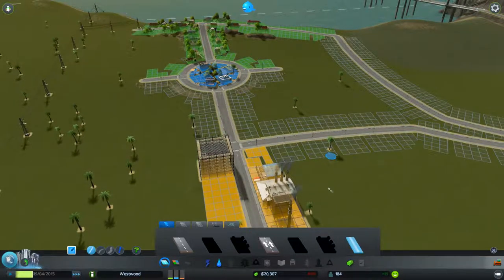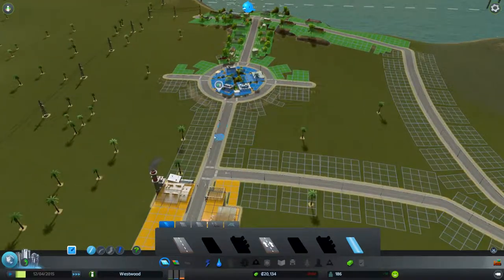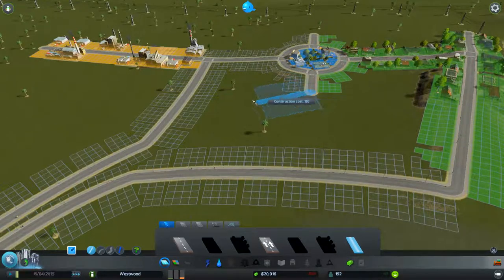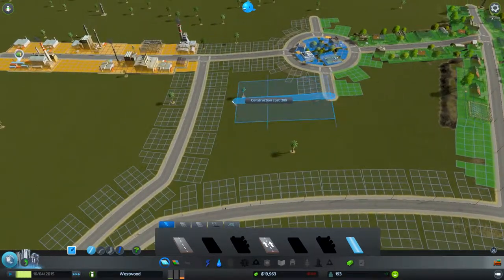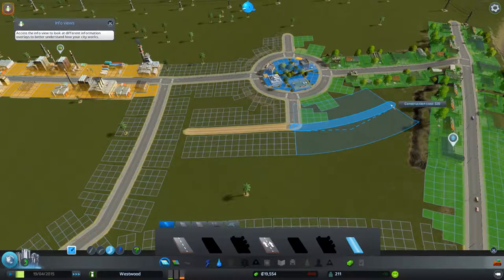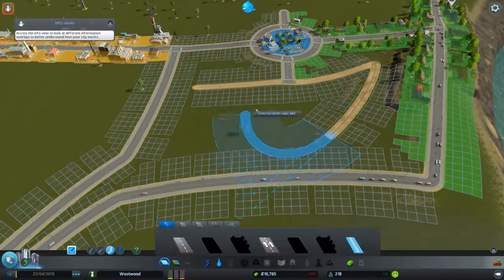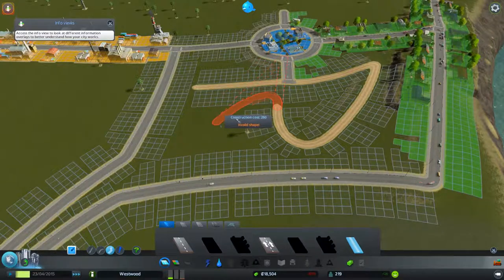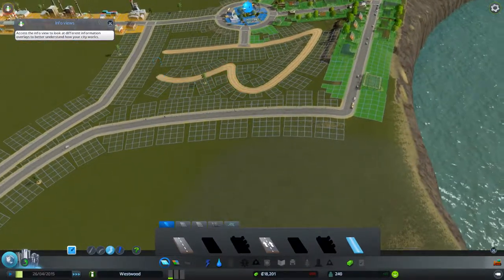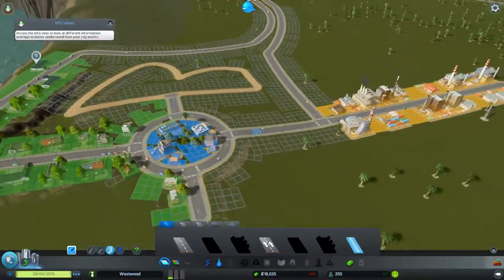I think what might be interesting is I want to make use of some dirt roads. You may or may not see other people using them — it really depends on the player. But since we're building a rural-type village, it seems reasonable to have a few dirt roads. We'll build one out like that and one out like that, and see if we can make something interesting. Now we've got kind of a nice dirt road area.